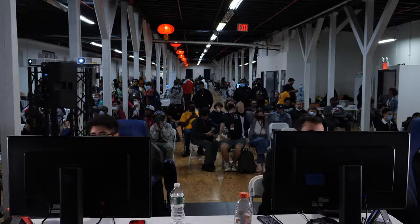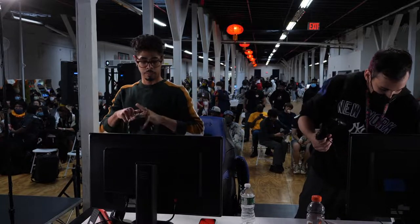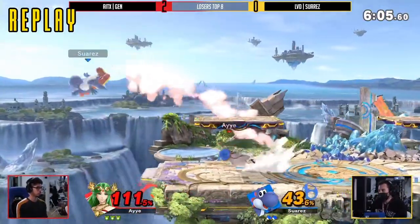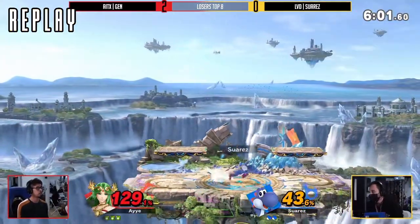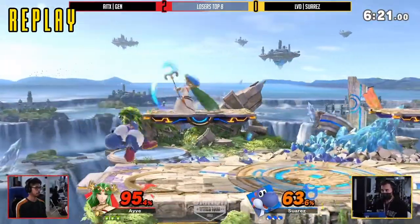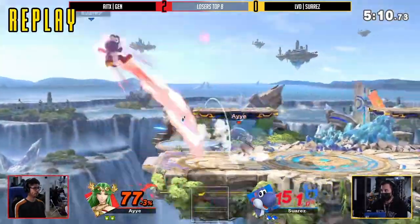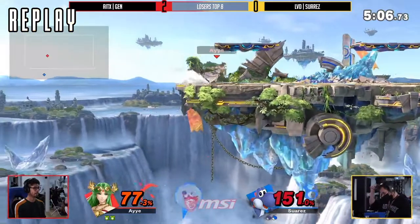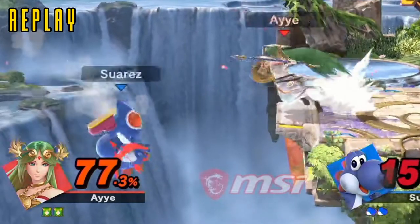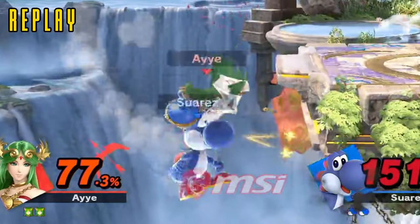Just fantastic play from Jens the entire way through. Palutena looking so good in his hands. Both these players played phenomenal in this set, but Jens just had Suarez's number by the end. Yoshi's a very good character — you can get a lot of damage — but there's almost so much you can do once you have his defensive options unlocked. Double jump armor is very good, but it is really just a jump, man. So you just counter it with a jump. Goodbye. Palutena looks like a mess of polygons there — that is not her prettiest look.